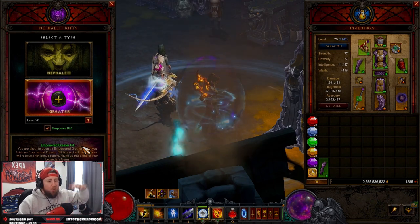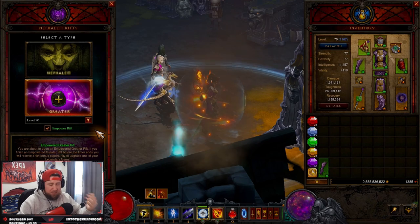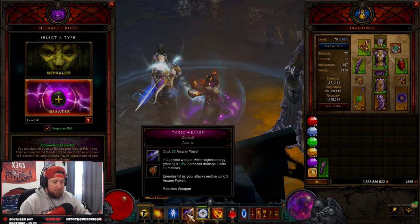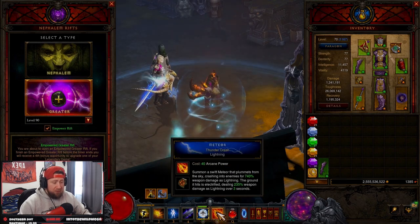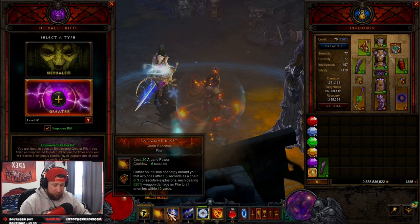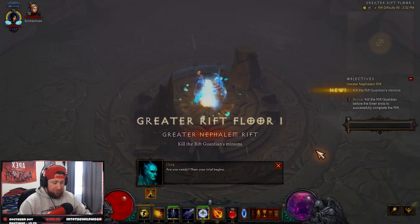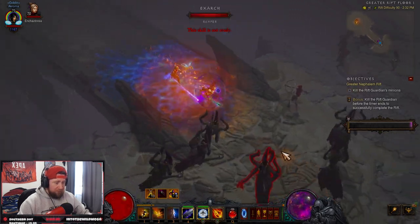That's the build. Let's do a GR90 — you can go way higher with Tal Rasha's but we always do GR90 as our baseline. Here's how this works: we go in, pop Ice Armor and Deflection — those stay up for 10 minutes so you never cast them again. Then manually cast Thunder Crash at the start, teleport in with Explosive Blast Chain Reaction, and just spam those three abilities.